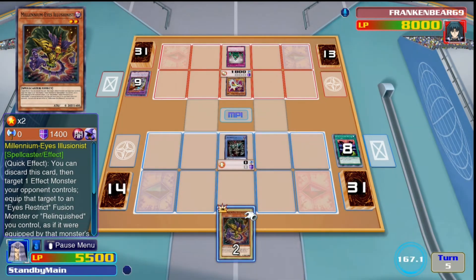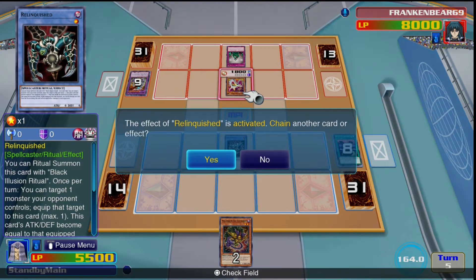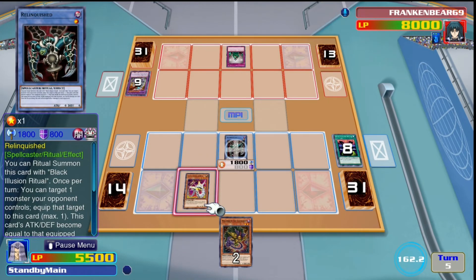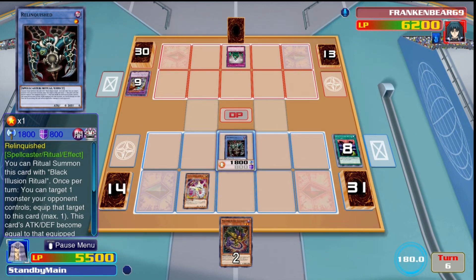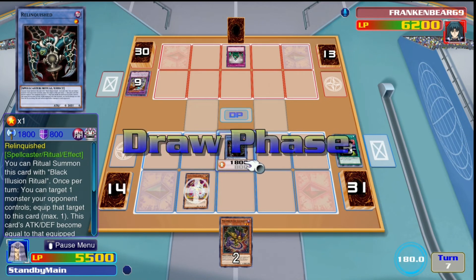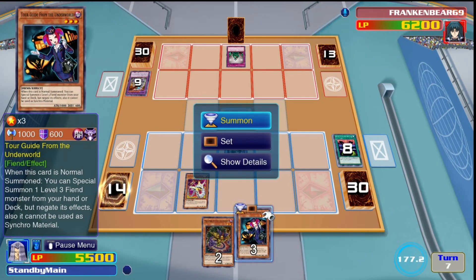I was a bit concerned because if he contact fuses away my Relinquished in upcoming turns, it also makes Millennium Eyes unusable — that's another downside with quick spell cards in general: if you don't have the monster to equip them to, they can't be used. Contact fusion is really strong against this deck. Tour Guide is really good though — Tour Guide into Sangen, they make Cross Sheep or IP Masquerena. I even thought about running Halqifibrax, originally planning to run Unexpected Dai to special summon a normal monster from the deck.